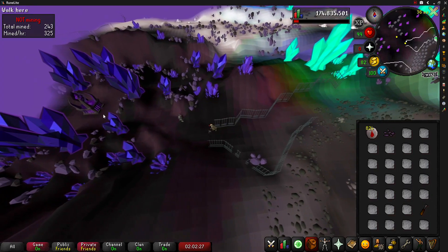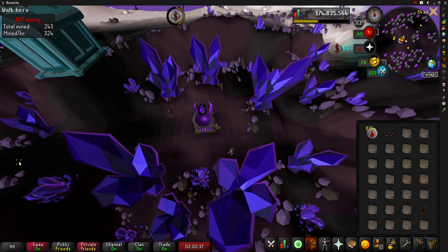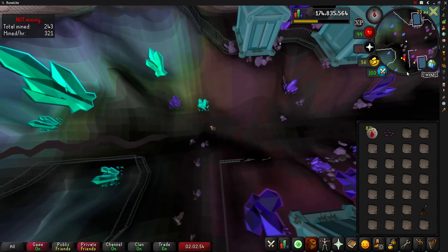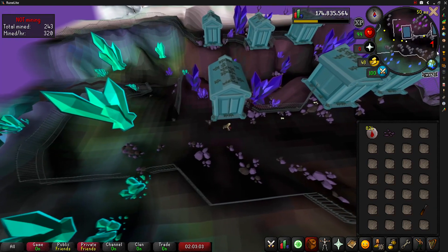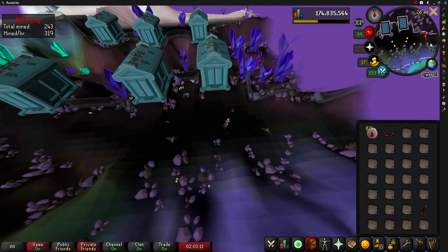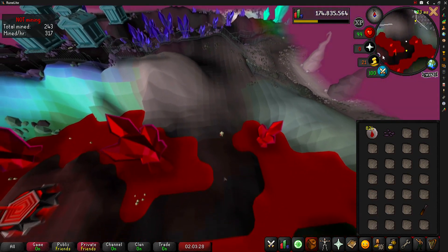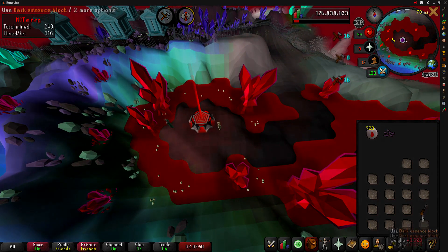With 100% Arceus House favour and level 77 Runecrafting, players can craft blood runes from dark essence fragments. Each fragment grants 23.8 experience. It is possible to reach approximately 38,000 Runecrafting experience per hour, though if you're just starting don't be deterred if you don't reach that — that is peak performance. In this video I only managed around 35,000 XP per hour, and this was my first time ever crafting blood runes. Using the full graceful outfit and having around 80+ Agility should be enough run energy to last the entire trip.